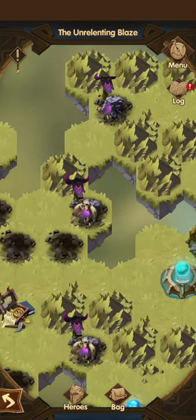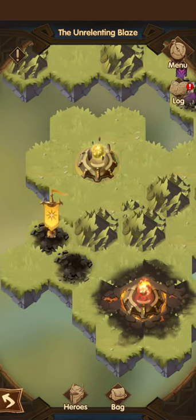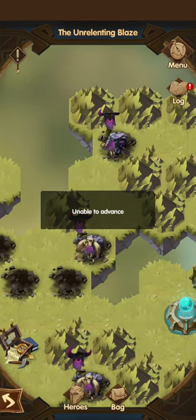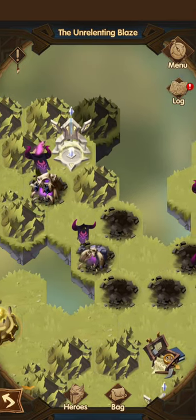The block is still empty, but now I'm going to take the Blessing of Fire — and bam, the tile is there. So yeah, that's it. You could technically avoid fighting a few of these guys in the middle if you don't need those relics.